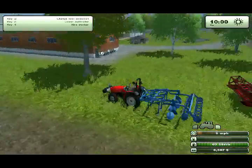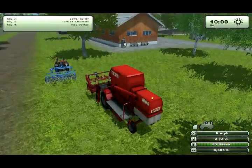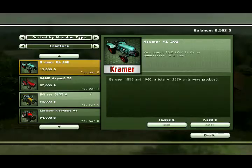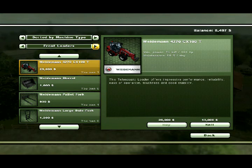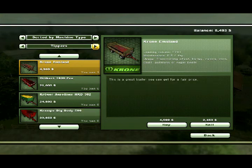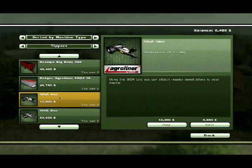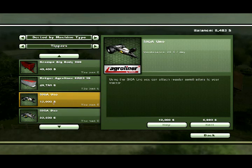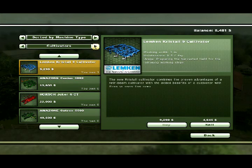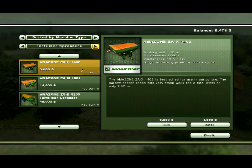We'll sort of park all the vehicles because right now we're only servicing this one field. The guy's harvesting. I really, really need a sprayer - let's go buy a sprayer. So you hit P for the store. That's harvesters, potato harvesting, beet harvesting. Tippers - this is your container things. You can attach a regular semi-trailer to your tractor. Cultivators, plows, sowing machines, fertilizers and sprayers.